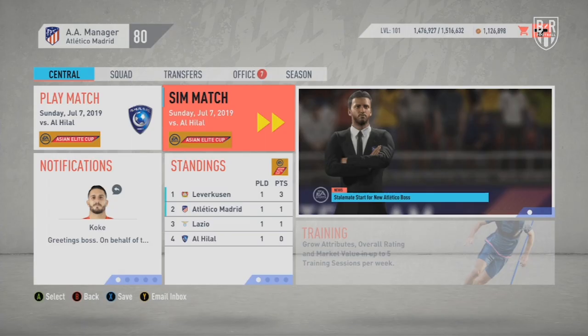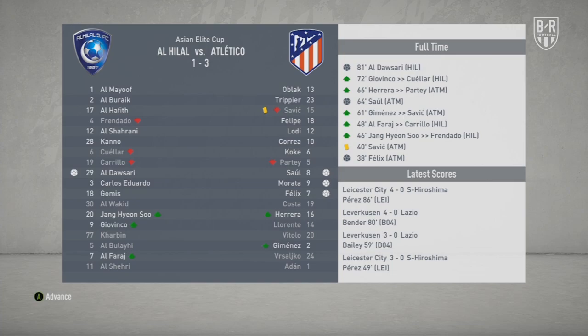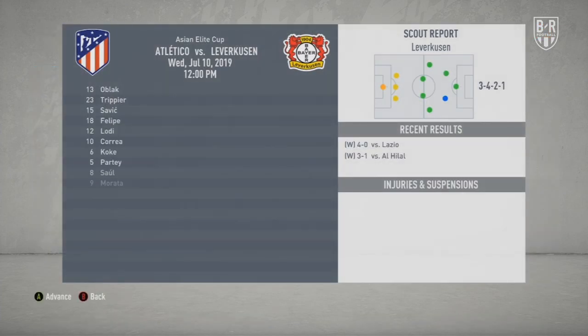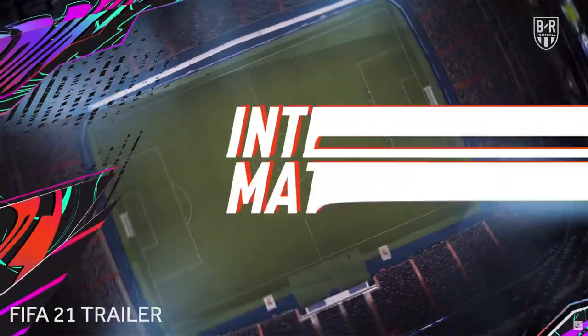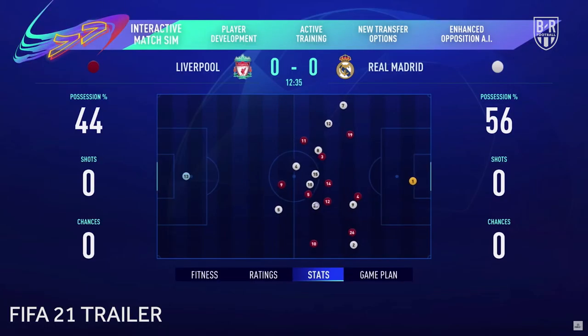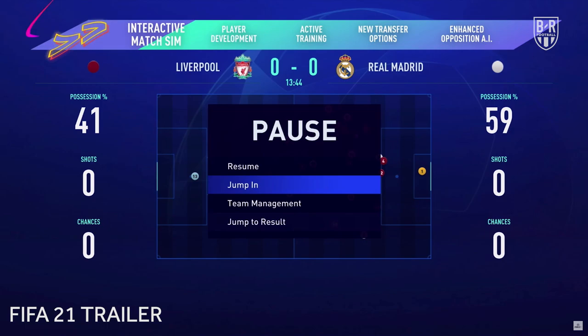There are times in any FIFA career when you'll be tempted to sim a game or two, whether you're looking to advance quickly to an important match or you're simply fatigued from fixture overload from multiple competitions. On FIFA 20, simming matches is practically instantaneous with the final score displayed straight after the players have warmed up. But the Interactive Match Sim will allow you to keep track of how the match is unfolding along with your players' performance levels and stamina in a Football Manager-esque way.